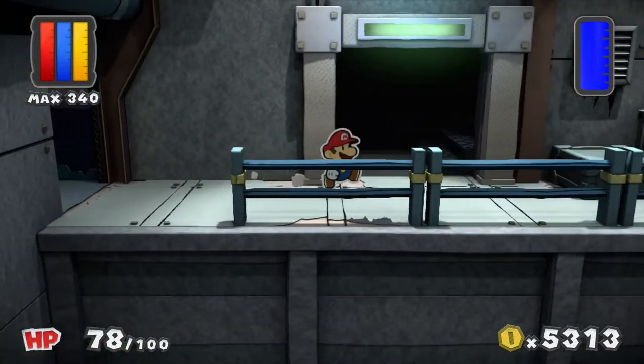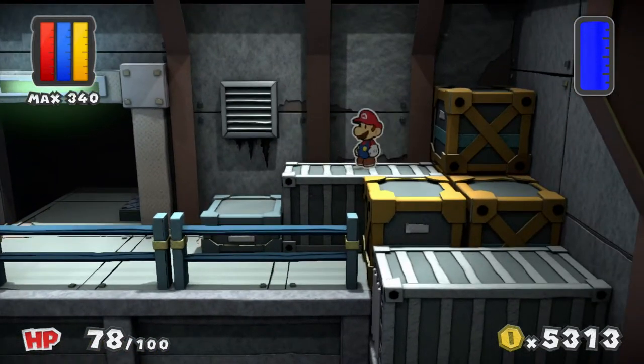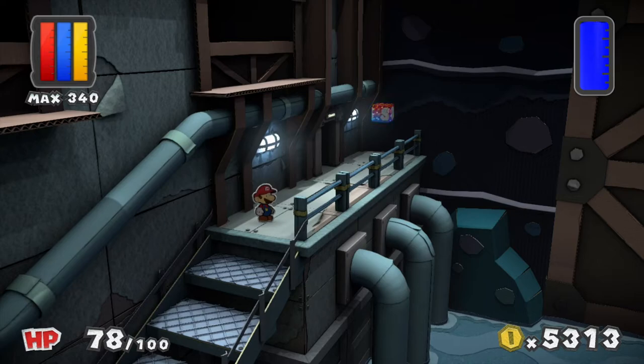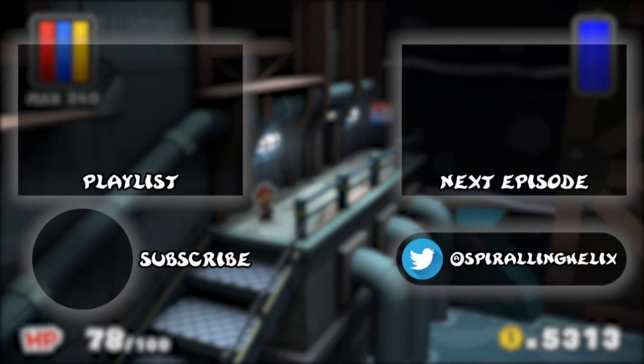We have a big room. We have a save block — I am definitely saving. You know what that means, guys: the boss fight is approaching us. There is no music — of course there's a boss fight. I know this is a long level, but I'll see you all next time where we actually obtain the big blue paint star, provided shenanigans don't stop me any further. I promise they won't. This has been Spiraling Helix — see you all next time, everybody. Bye-bye!